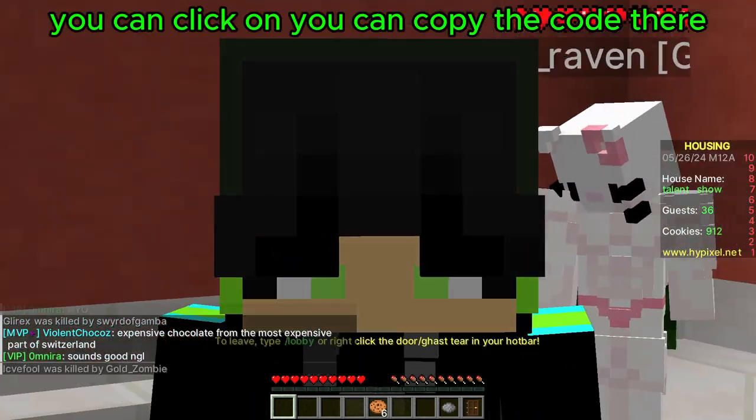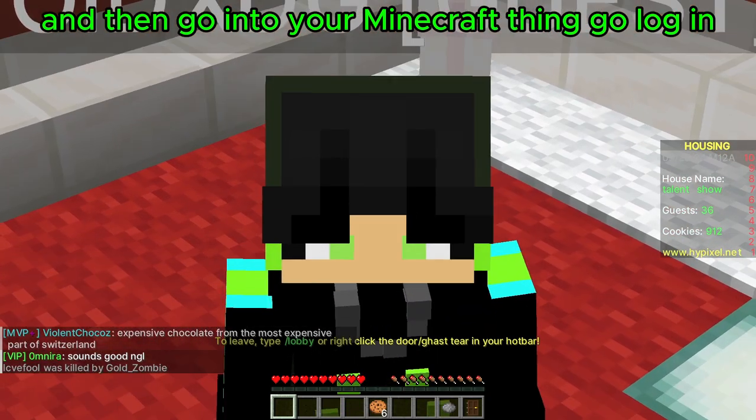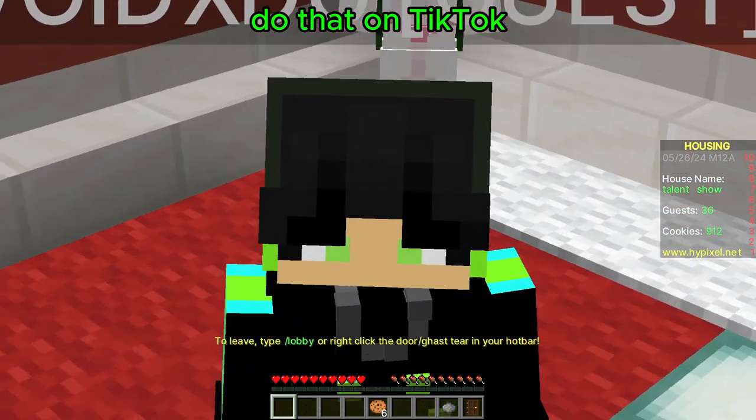You can click on it, copy the code there, redeem it, and then go into your Minecraft — or go to Minecraft.net, log in, do the redeem, go down to the Twitch one and do that, or the TikTok one, do that.